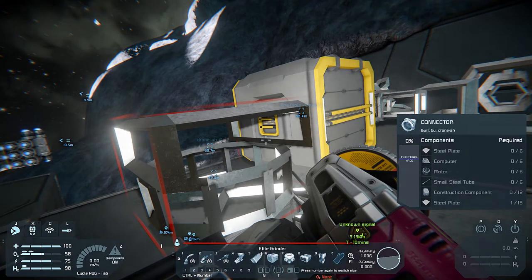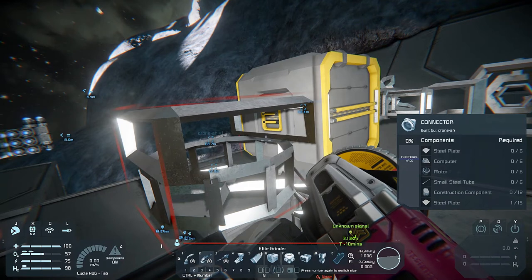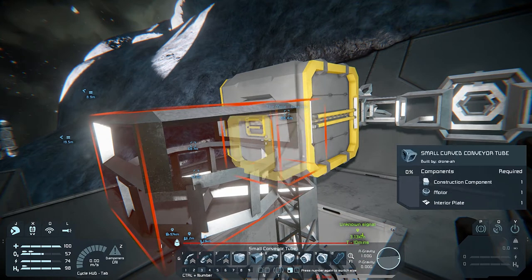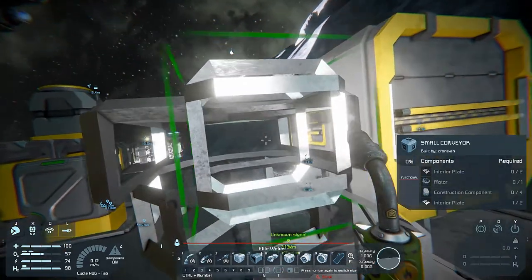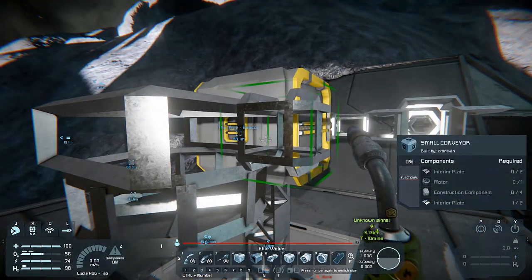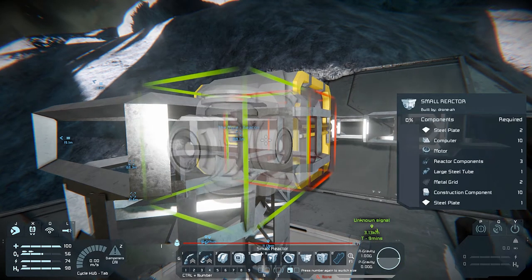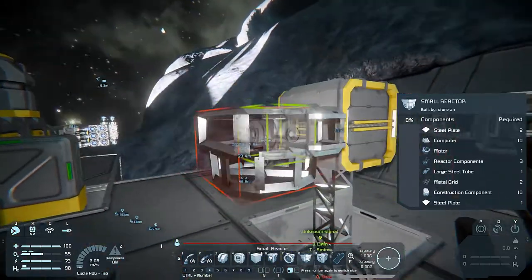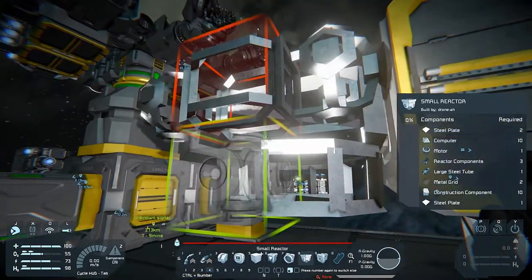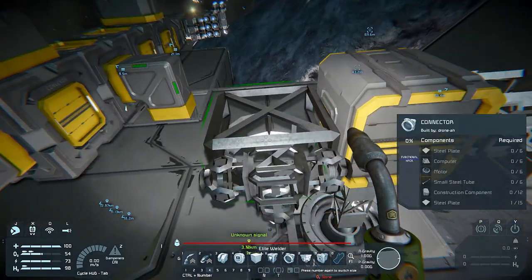We can use this spot for our nuclear reactor. Part of the reason I used a rotor this time instead of landing gear is so that this thing will be powered to start off with, so we can put the uranium into the nuclear reactor. We'll put three reactors on here — one, two, and three. That tidies it up quite nicely.